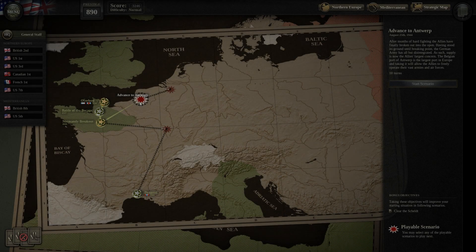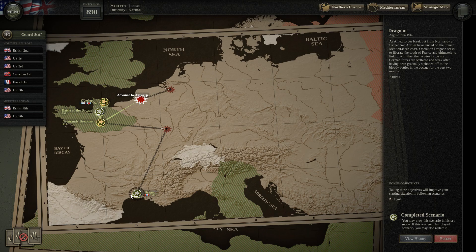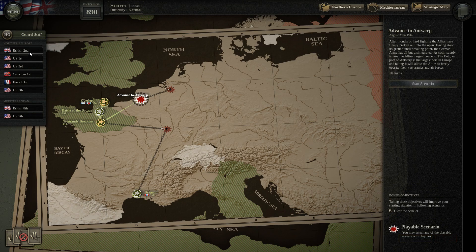Hello again, we are in Unity of Command again. The previous mission we played was the Dragoon landing in southern France, and now we are advancing to Antwerp. We were leading the French First Army and US 7th in the south of France, and now it will probably be British Second, and maybe US First — probably British and Canadian. I think Patton was here in the southern area. Let's see the briefing.